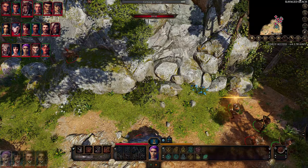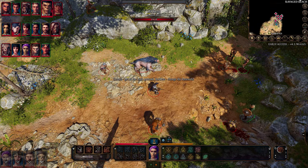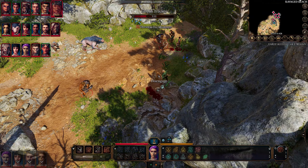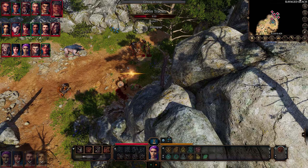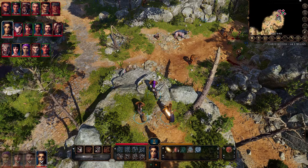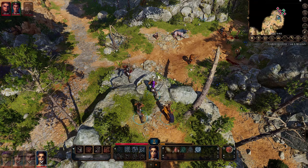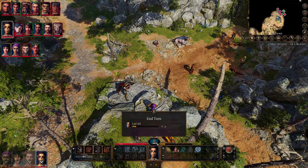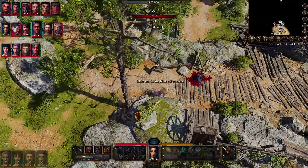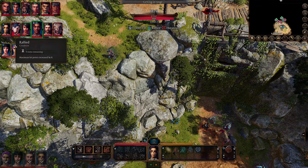Looks like most of us are right at the end of the initiative. So apart from surviving ourselves, our main goal here is to keep Will alive because if he dies during this encounter we can't recruit him later on if we wish to. Right, Lae'zel up first - get him hard and close. Excellent work. There's Will, and we are all rallied giving us eight more hit points.